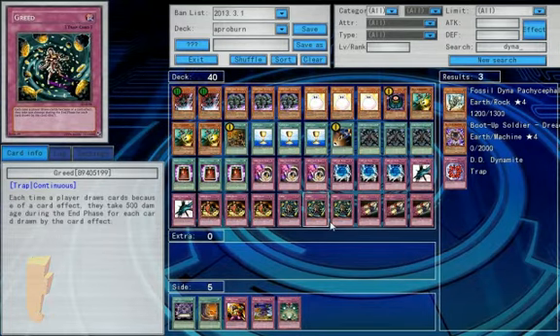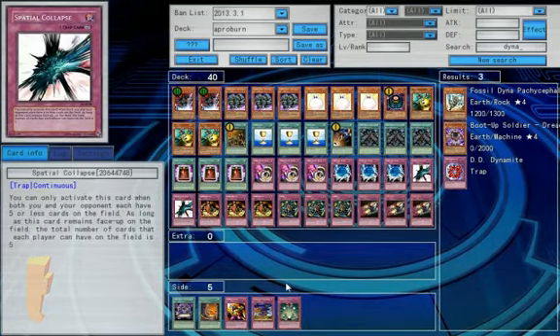Instead of running Greeds, you fill their hand, then Macro Cosmos for other things. I don't know — I'll figure it all out and run this with some testing.